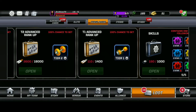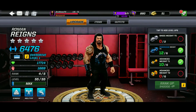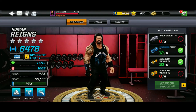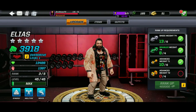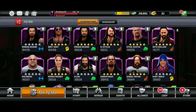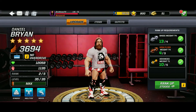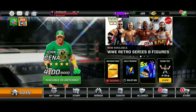Looking at specific Superstars: Roman Reigns Advanced Weight — we need 6 to take him from rank 4 to rank 5. Steve Austin doesn't need any. Elias needs 4, same with AJ Styles — he needs 4 to take him from rank 3 to rank 4. Daniel Bryan doesn't need any because he's already a rank 2 5-star.